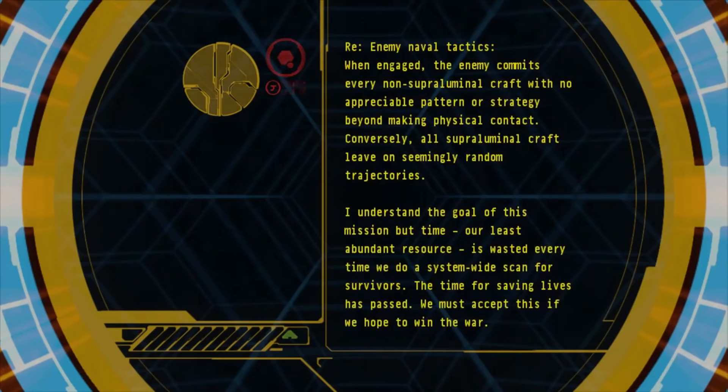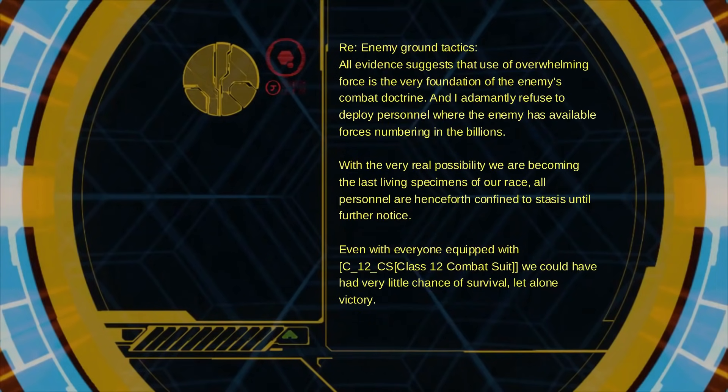Response — Enemy Ground Tactics: All evidence suggests that use of overwhelming force is the very foundation of the enemy's combat doctrine. I adamantly refuse to deploy personnel where the enemy has available forces numbering in the millions, with the very real likelihood we are rapidly becoming the last living specimens of our race. Good work, Chief. Link up with our armor on the far side of the wall. Make your way down to the cartography. We must move on. Even with everyone equipped with Class 12 combat skills, we would have had very little chance of survival, let alone victory.